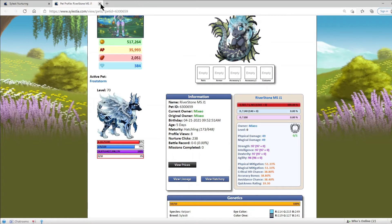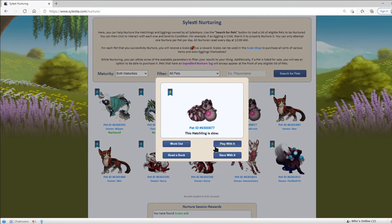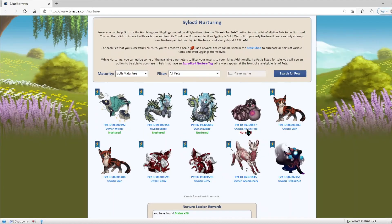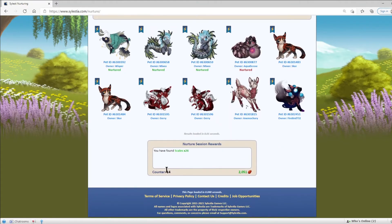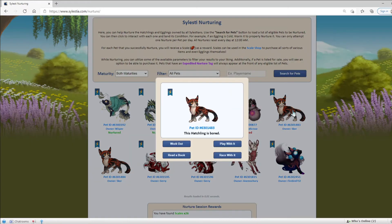And that's how you get maxed out pets through breeding and nurture clicks. Moving on: if we nurture this pet incorrectly, you get red text, and our counter still goes up, but we don't get rewarded for nurturing the pet incorrectly. And if we nurture this one wrong as well — I'm sorry, I'm pretty sure this is a project pet.